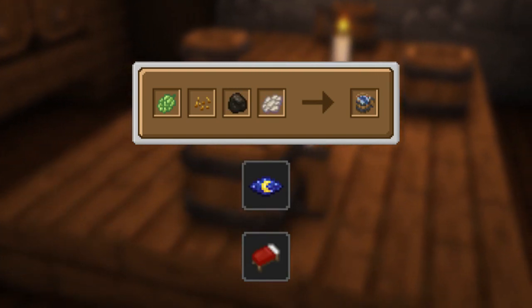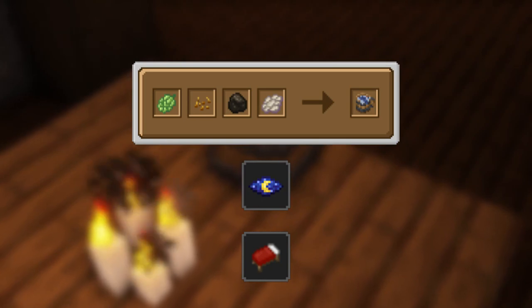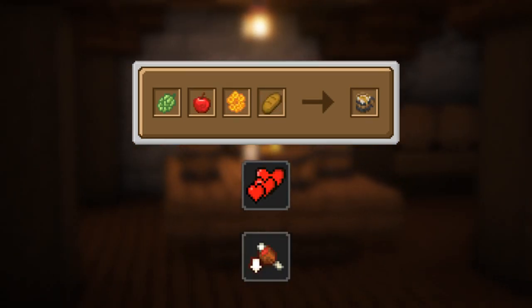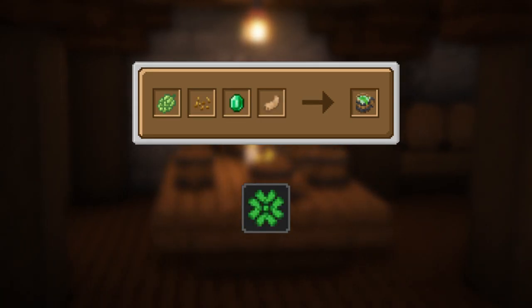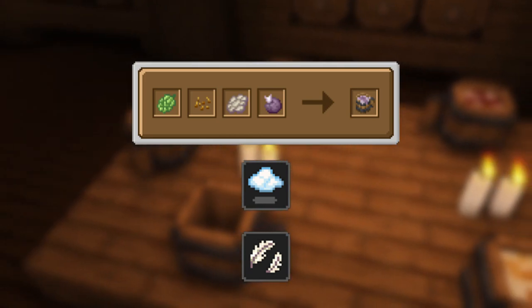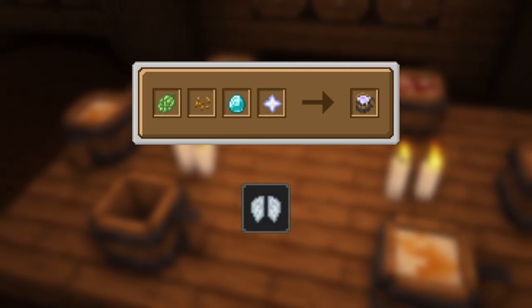The Night Roach mug will give you night vision and well rested. The Ice Beer mug will give you frosty. The Quest mug will give you health boost and saturation. The Leopard Stone Cider mug will give you luck. The Chorus Ale mug will give you levitation and slow falling. And the Nether Star Lager mug will give you flight.